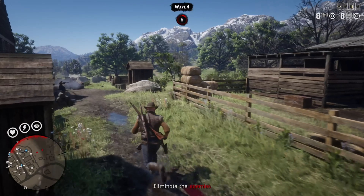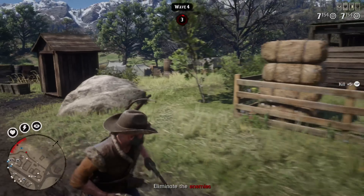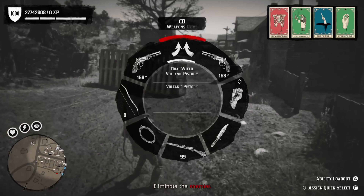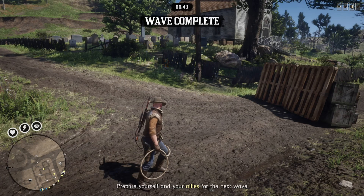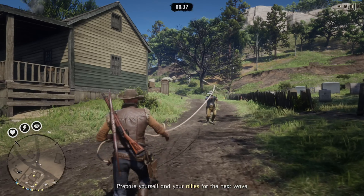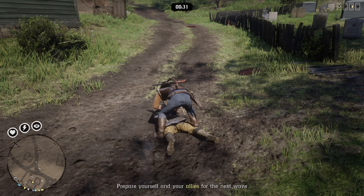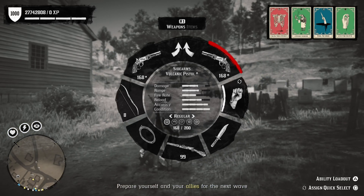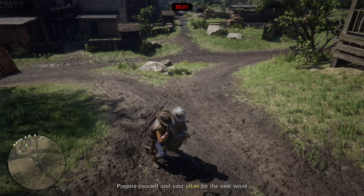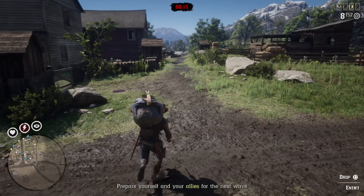With six enemies remaining in wave four, I'm already preparing myself by making sure I'm on the side of the map where the Sheriff's Office is — the northeast side of the map. One enemy left, I get my lasso out. Here comes a guy from around the house. It's going to be free aim, but if I can do it, you can do it. Lasso him, hogtie him, and pick him up to put him on your shoulder. Just make sure you're ready.